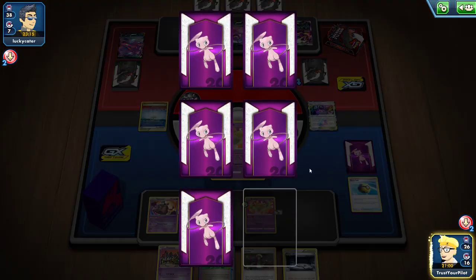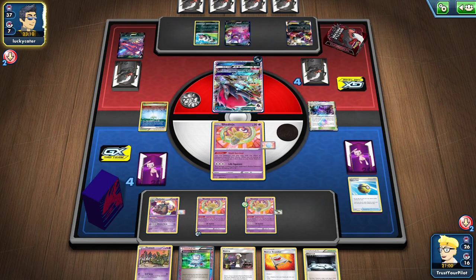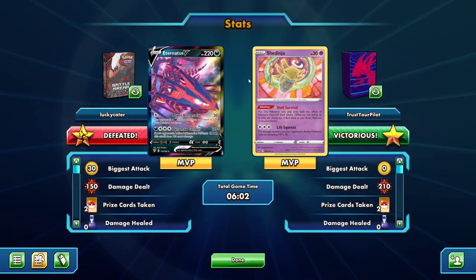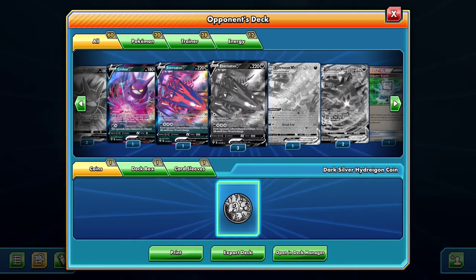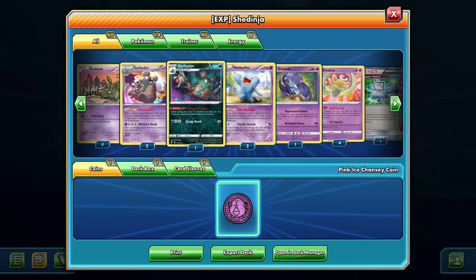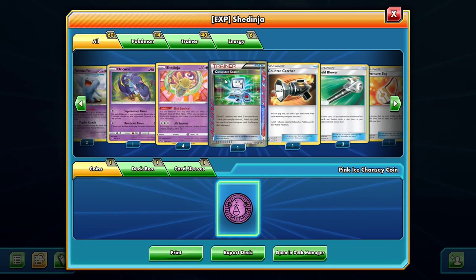This is one of the cool things with the deck — I went down on prizes, partially because I'm an idiot, partially because this deck is slow to begin with. And yeah, they just conceded. My MVP is a 30 hit point basic that you can't play, and they conceded because I shut off their abilities. They're playing Eternatus VMAX in Expanded, which is just a crazy play on its own.